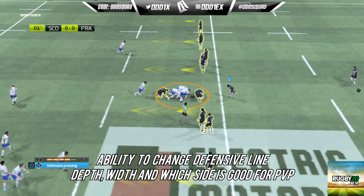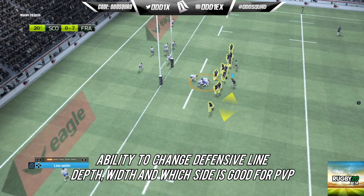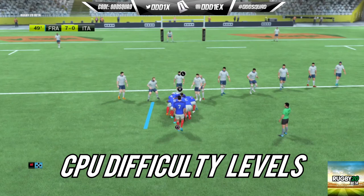Sticking with the breakdown but on the defensive side: the tactical sliders to adjust the width and depth of the defensive line are a great addition for PvP. However, the computer's defensive positioning is still terrible — players are either bunched up around the ruck or the defensive line is way too compressed, and there's always space out on the edges.